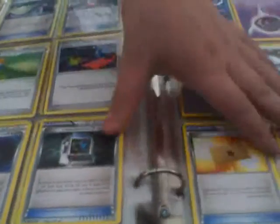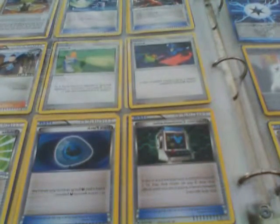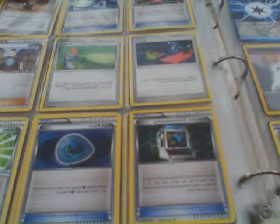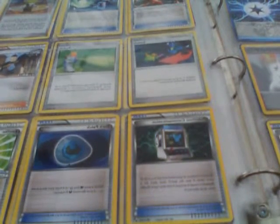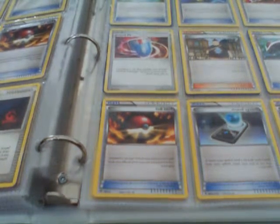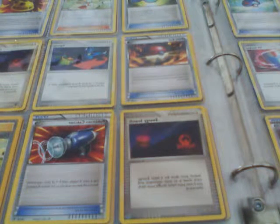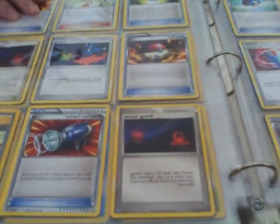Now I'm going to start with my trainers. I have a switch, Professor's letter, Dark Claw, another switch, Aaron's Collection, another switch, a potion, a Torino, a Pokemon Communication, a dark patch, and an Eviolite. I have a Pokemon Catcher, a Devolution Spray, a Great Ball, a Roller Skate, Torino, VS Seeker, Pokeball, Energy Search, another Pokeball, Rare Candy, Bianca, Rocky Helmet, Pokeball, Switch, Energy Search, another Energy Search, Pokemon Catcher, and a Digger.